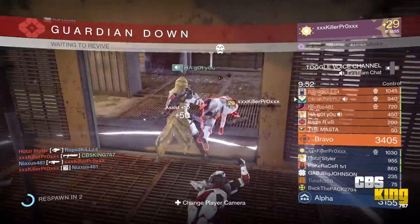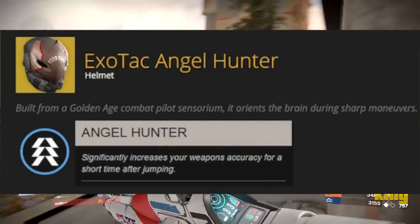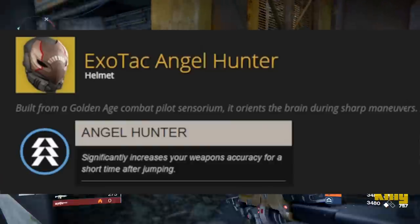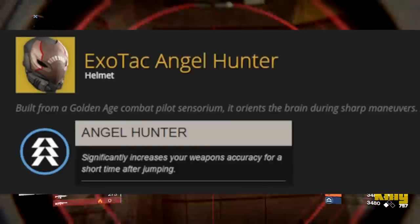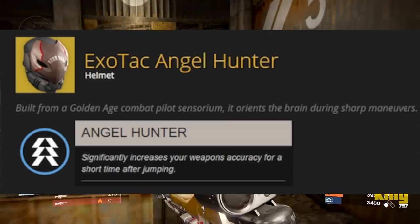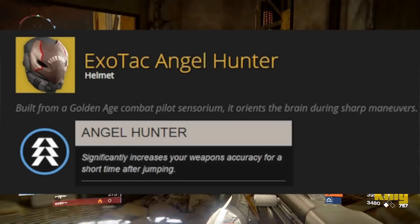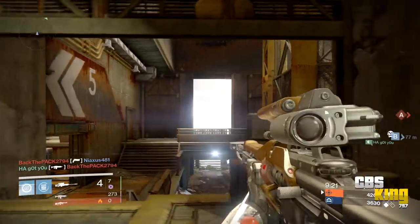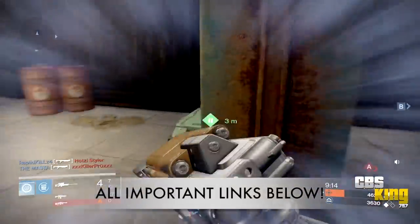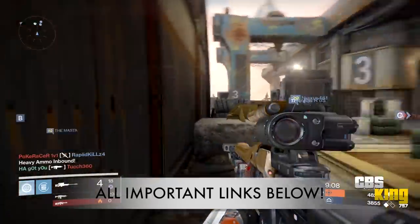Next is the Exo Stranger's Rifle — I mean the exotic Hunter helmet, the Exo Tech Angel, built from a Golden Age combatant. Its unique perk significantly increases your weapon accuracy for a short time after jumping. So the more you jump, the more accuracy you gain. If you've played PvP, you know hunters jump around like monkeys all over the map, so this is definitely going to be a PvP-specific helmet.